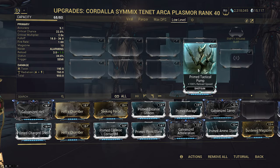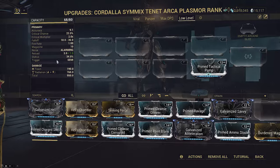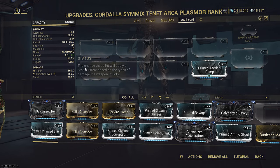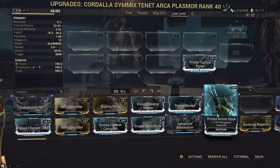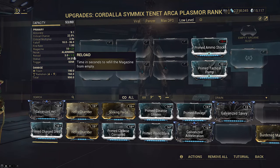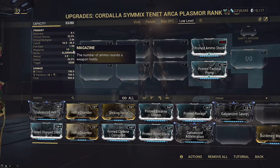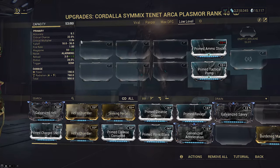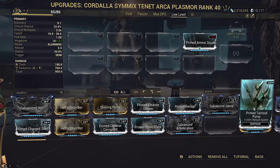While the gap isn't as big between shotguns and other weapon variants for primed reload mods, shotguns still enjoy the best reload mod available in the game at plus 100 percent, which effectively halves your reload time. Outside of unique reload mechanics and weapons with unique perks, we can just compare the ratio of reloading to DPS-ing. Prime Tactical Pump cuts your reload time in half — effectively the same as reloading half as often. Primed Ammo Stock doubles your magazine size and adds another 10 percent extra, which also makes you reload half as often, but goes even further.